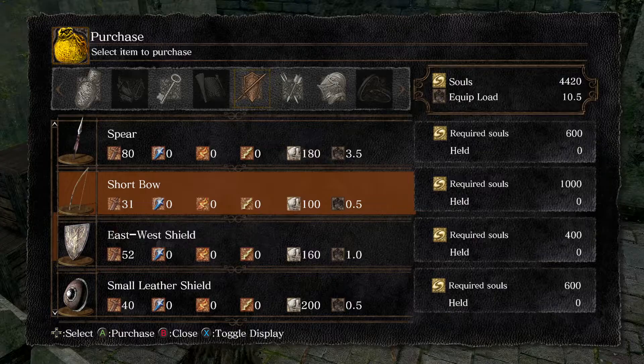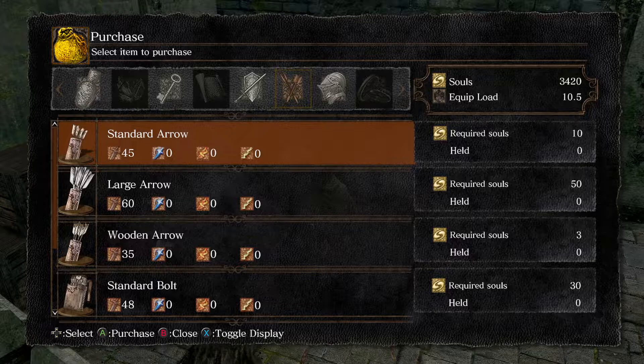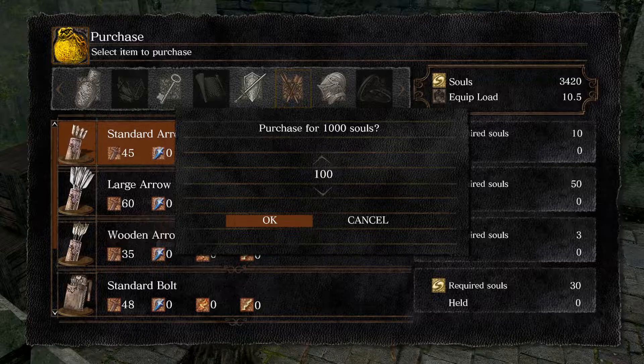It needs 7 strength and 12 dexterity to use, so you do need to make sure you have that. Now that we have the short bow, we're going to need to buy some arrows. It will depend on your dexterity for how many arrows you'll have to buy, however I recommend getting more than you think you will need. 15 more points of damage for essentially 5 times the amount of souls just doesn't seem worth it, so I tend to go for the standard arrows.